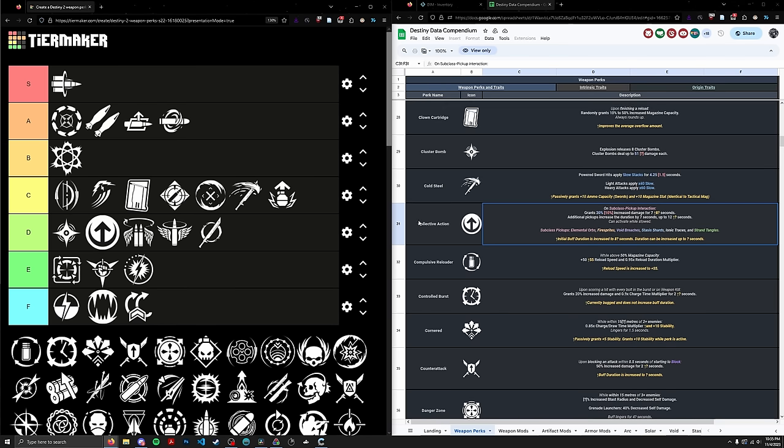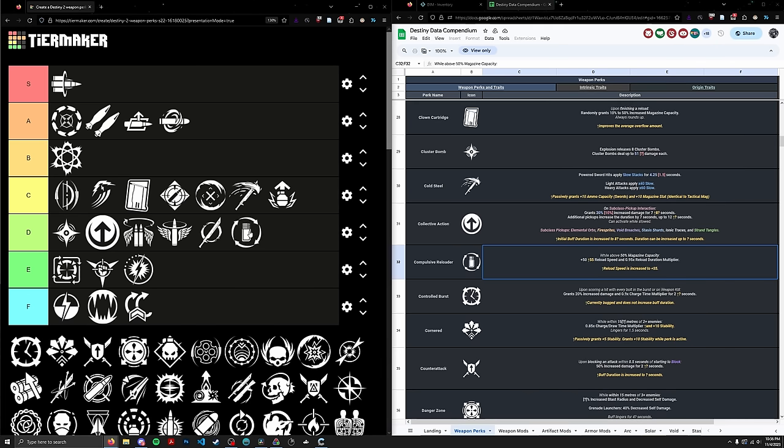Next up, Compulsive Reloader. I think they buffed it so it no longer scales down to 50% of your mag. Anytime you're above half mag, you get a free 50 reload and a Reload Duration Multiplier Scaler — that's actually a lot of reload. If you're using weapons good for stunning champions, you're only going to shoot them quickly one time and then maybe reload and swap off; Compulsive is great for that. But is that a really good use case for a stun primary? No, because you can just use Auto Loading or a perk like Demo that reloads your gun for you instead. I always prefer perks that reload in the background rather than forcing you to buff your manual reload speed, since manual reload speed always has an animation cap. Compulsive Reloader goes in the D tier at rank 92.